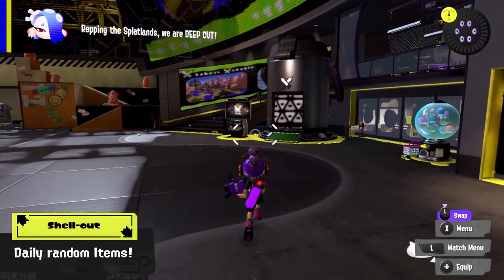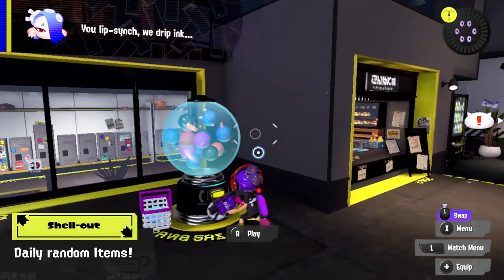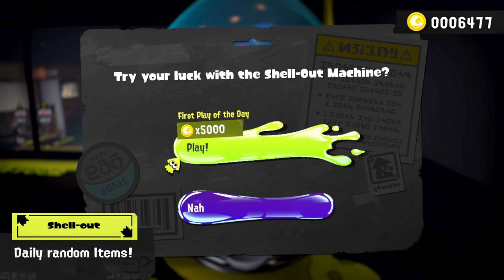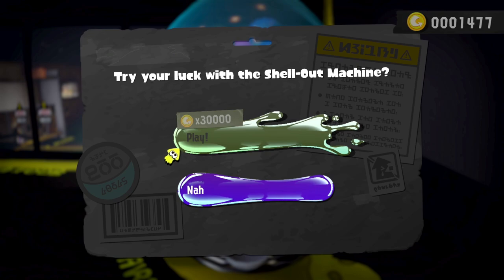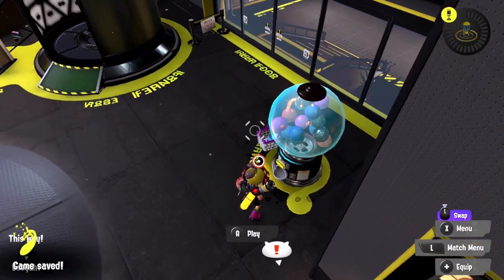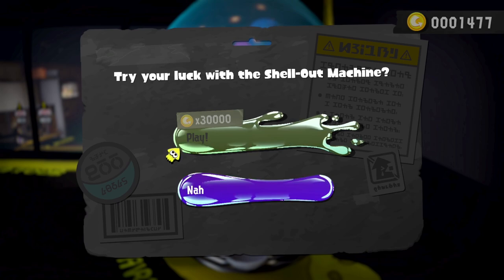Number 3 is the shell-out machine. I wouldn't blame anyone for missing this — if you're not too big on exploration, you probably haven't even noticed it exists, but it's here in the lobby. It's a random gambling machine that can give you really rare items for the price of money. It's generally very expensive and I wouldn't recommend using it, except for its daily bonus, as the first pull on this gacha machine is considerably cheaper and if you're lucky, you can get something rare. I recommend first focusing on buying what you need from shops and only using the shell-out machine if you have money left over.